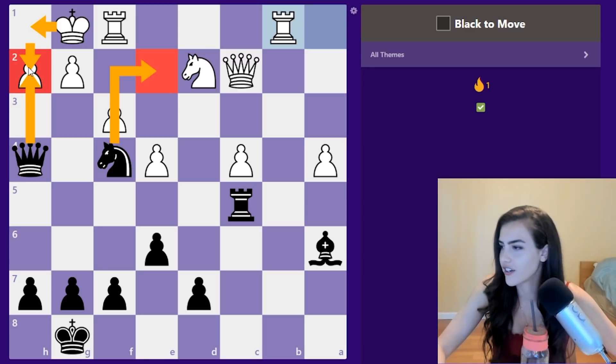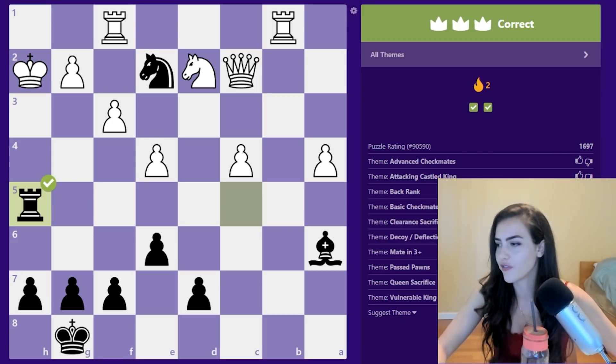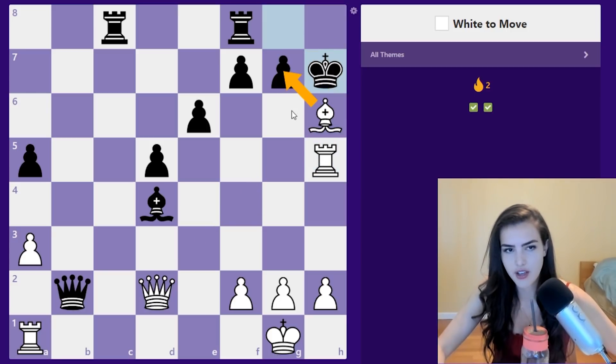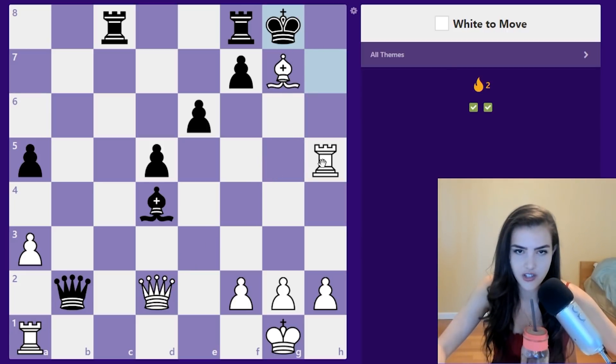Rook h5 — we're two for two. We have a weak king once again, we've got a lot of options here. It seems like we're going to have a discovery attack as soon as we move the bishop. If we play bishop g7 check, king takes, then we have checkmate. What if we play bishop g7 and the king goes back? Then we have rook check, king takes, queen mate. What about bishop g7, king g6? Then we have queen g5 — that's just the checkmate technique.